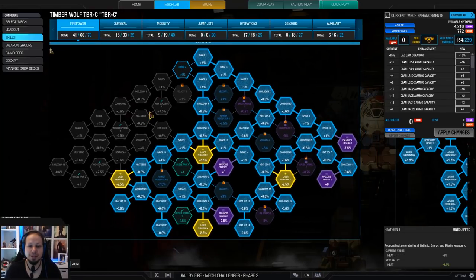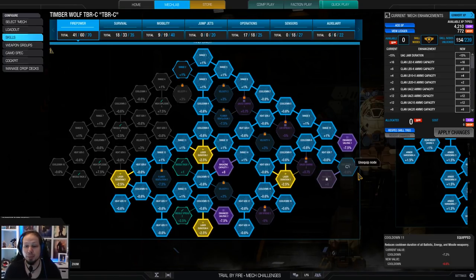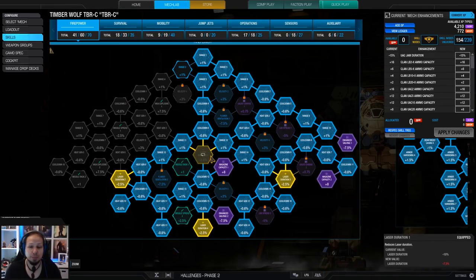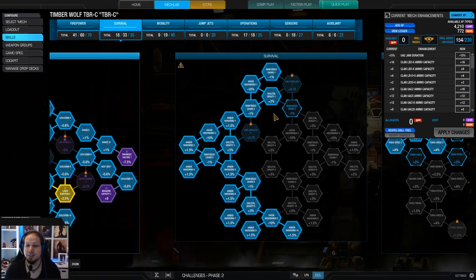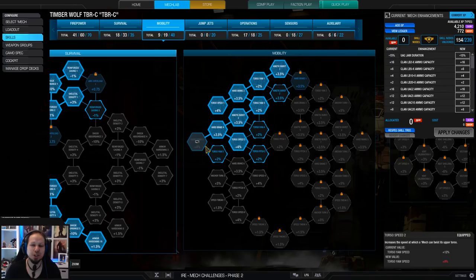The skill build looks like this. I have the classic laser vomit loadout. We go down to get the laser duration nodes and then we go to the right side to get the autocannon bumped up — we have the jam duration reduction, the magazine capacity, and the additional cooldown and heat management down here. I'm running the left side of the survivability tree. We have a little bit of armor and skeletal density, which really helps.